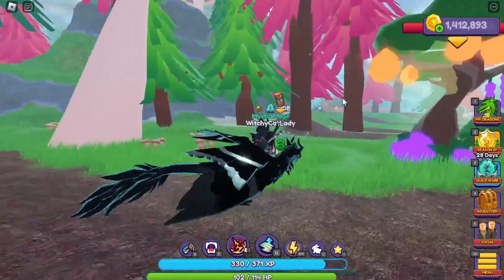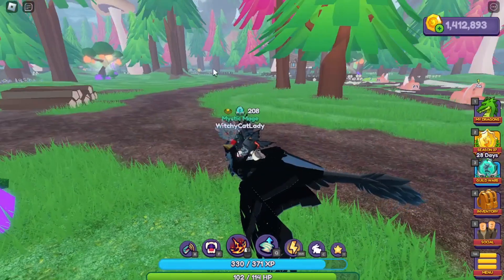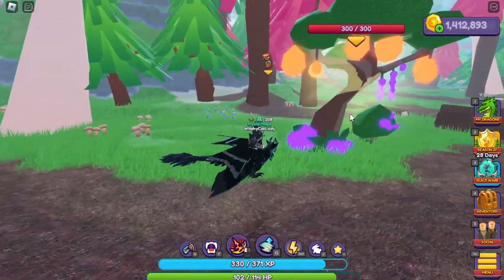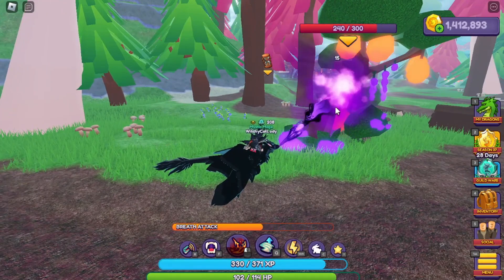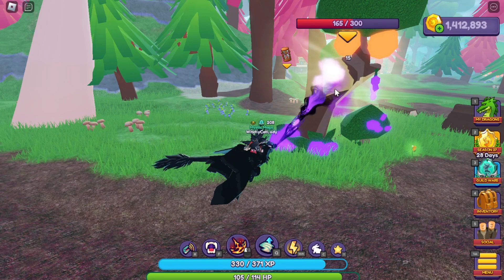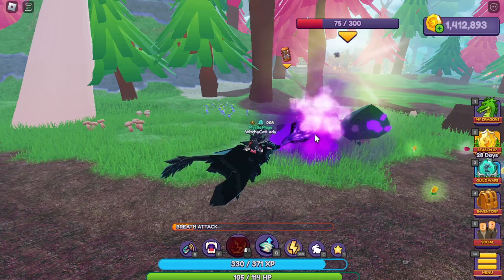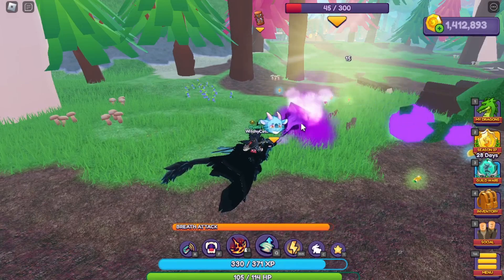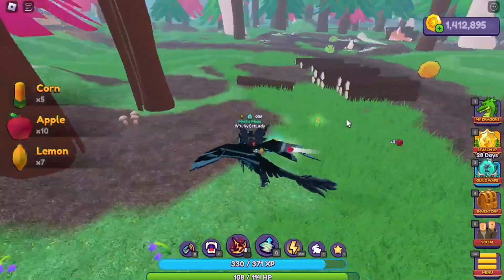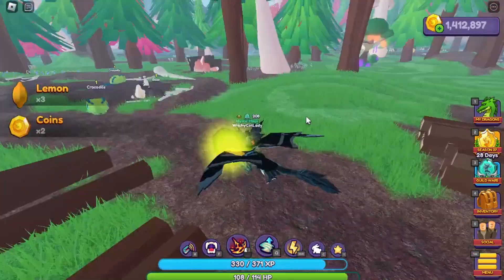They've also changed the way nodes and trees are harvested. Instead of having to do that mini-game where you had to click, click, click — now you can attack the trees. What's really cool is you can share them with other people. If someone else comes in and is firing on it, you both get rewards and you both take it down. If it's taking a really long time, you can pair up with a friend. Look at all that coming up on the side — that's the equivalent of several trees from one mini-game.